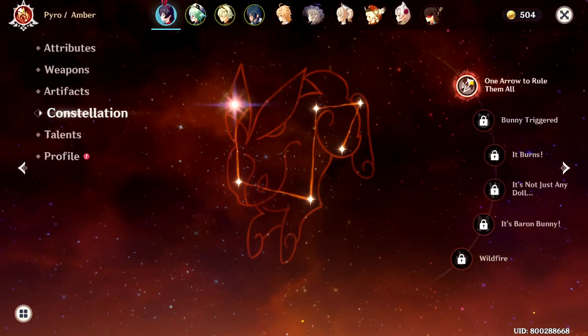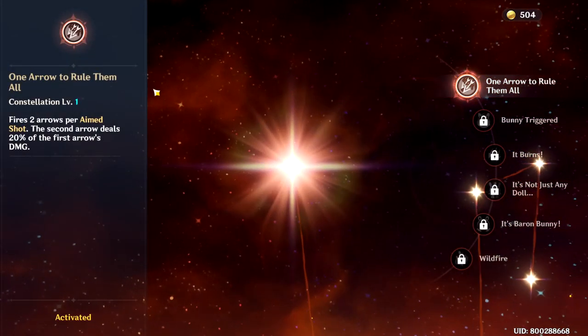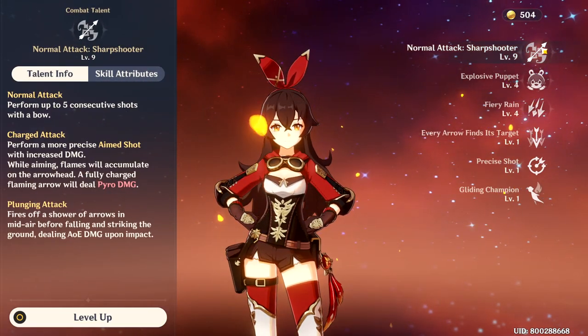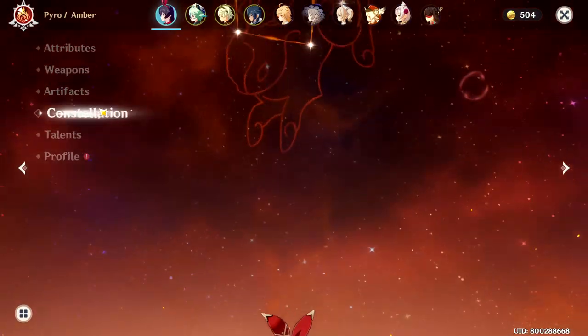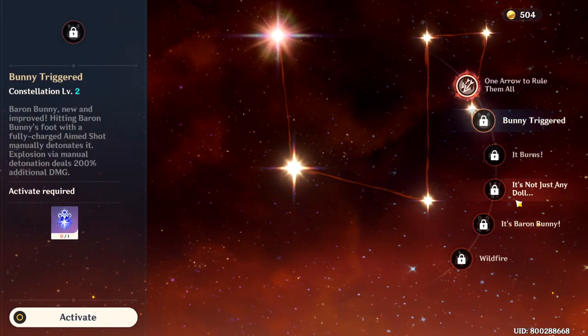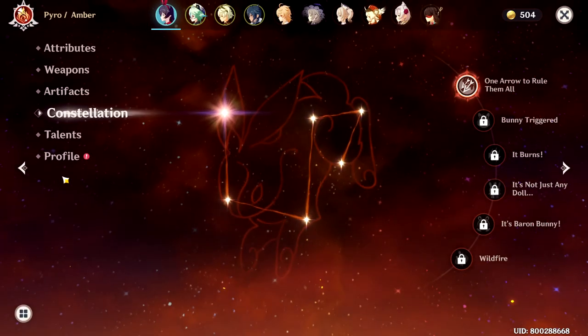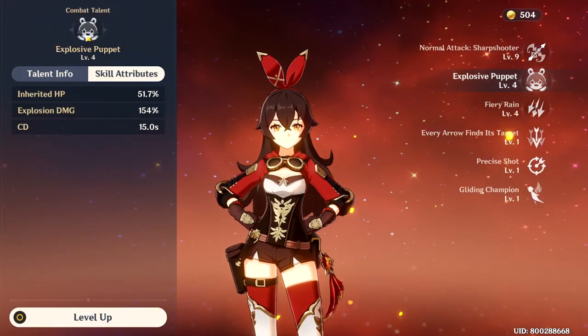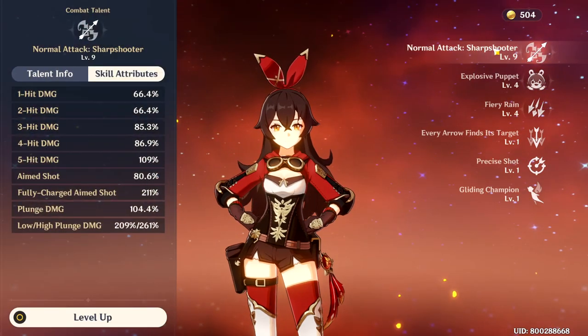For her constellation, I got her at C1. And for her talent, you want to prioritize your normal attack talent. But if you somehow have Amber at constellation 2 or maybe constellation 4, then you should probably level up your elemental skill instead of the normal attack.